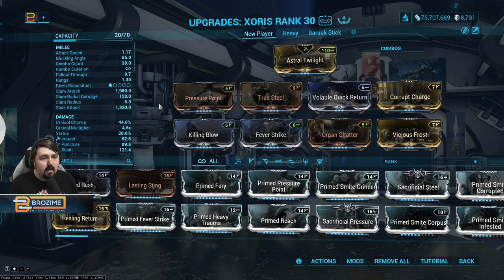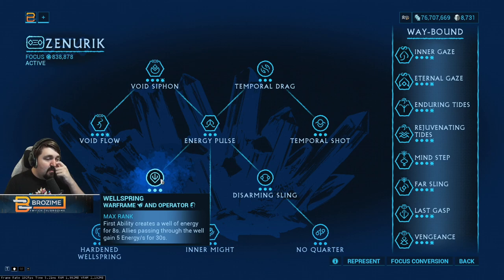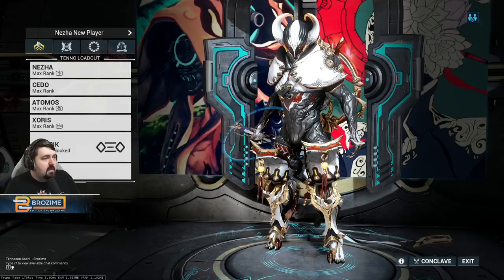I would highly advise the Zaws — you will have it because the quest required to generate a sister also requires it, so there's no excuse. This is the new player build for it. We're assuming you have a decent amount of Zenerik. Temporal Drag is amazing against sisters and makes them way less annoying, but we won't assume you have it — just having Wellspring is more than enough.